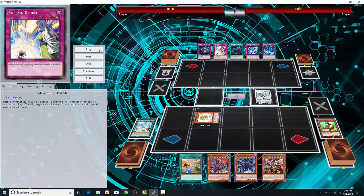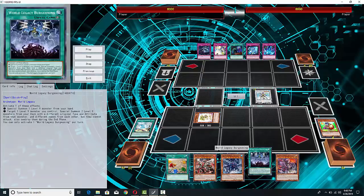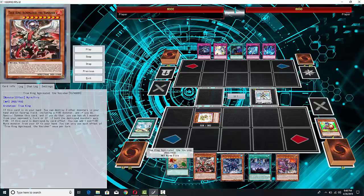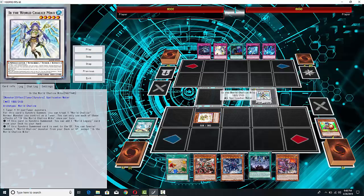It's fairly painless to be able to just go for that play. He's going to go ahead and search the World Legacy Burgeoning. This is that level 9 support — at some point he will summon one of these True King monsters, and when he does that, he can just summon even more level 9s from his deck. This card is searchable from Miko, so you don't always have to go for the standard World Legacy Succession that you see in all other decks.